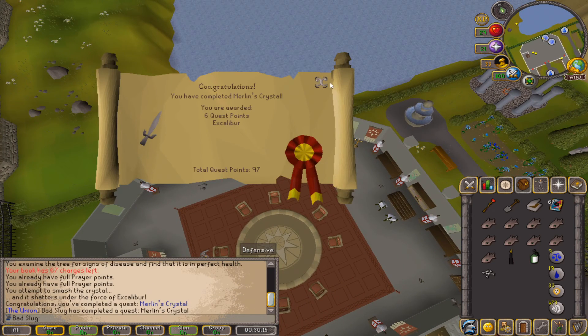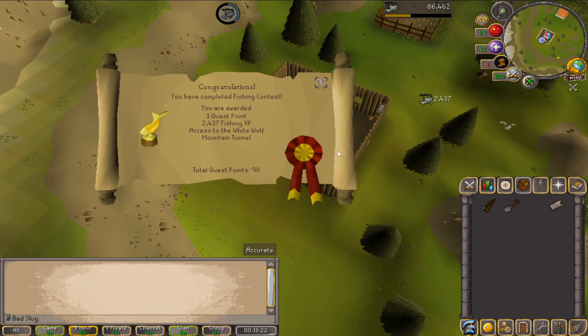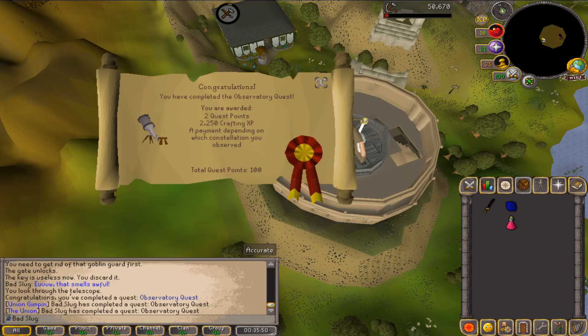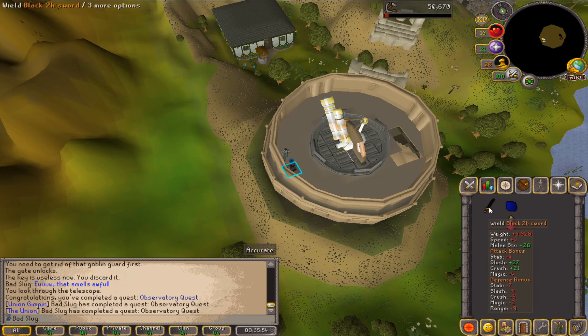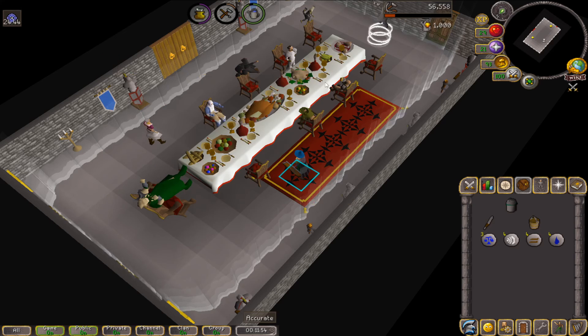Merlin's Crystal completed — six quest points and Excalibur. Fishing Contest completed. Observatory Quest completed. This is the first part of Recipe for Disaster completed.